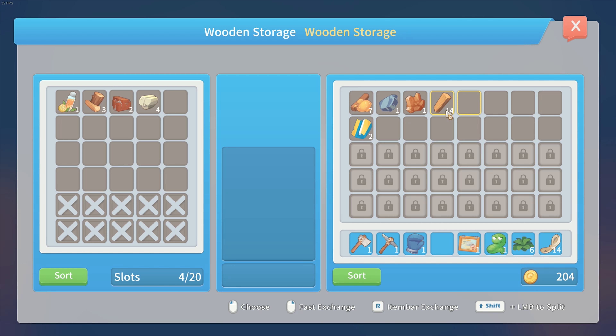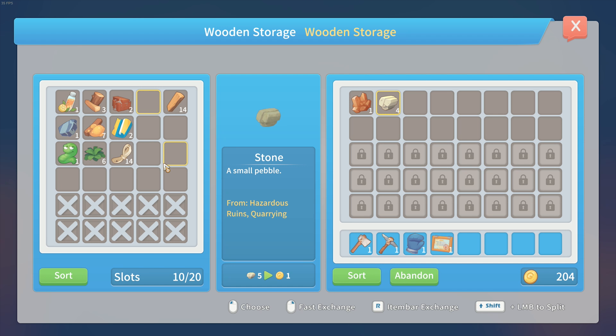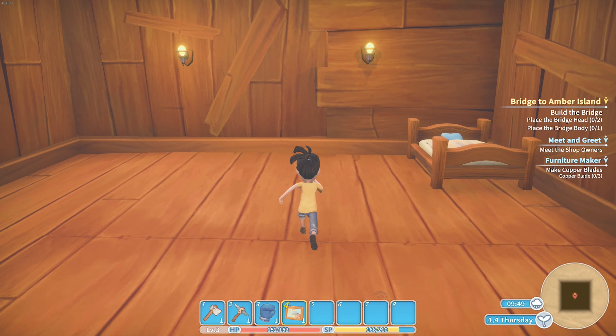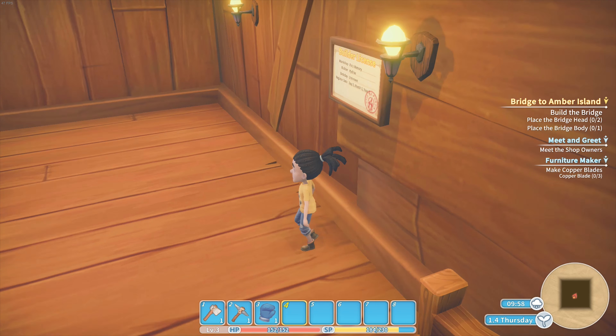Then we just toss everything we have in there. We can place this certificate - we are officially a building corporation. It says: Past Memory, Builder Hydra, Birthday Unknown. Pretty good - no one should know when it's my birthday. I don't like getting presents, I don't like parties, I don't like people. Ugh, people.